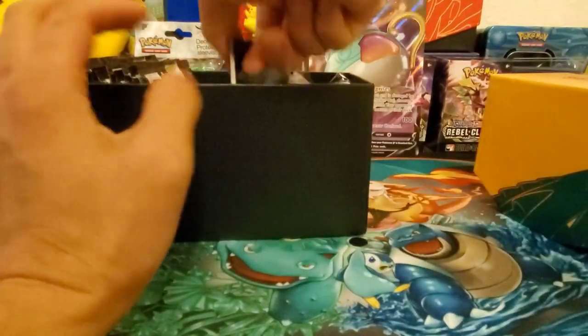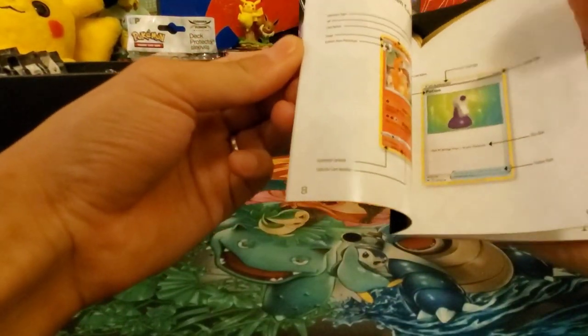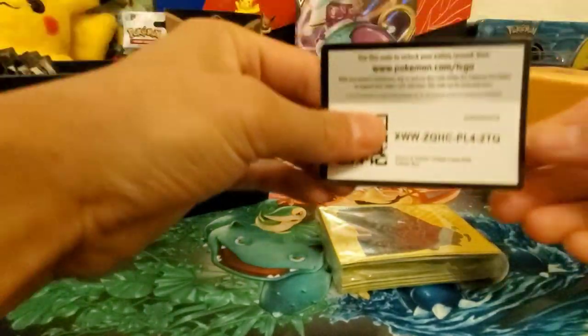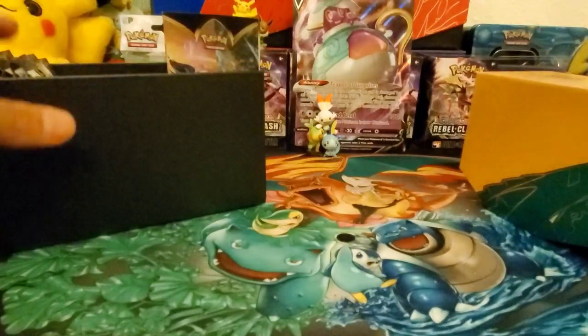Let's open up the ETB booklet again and go through everything since this is only the second day of it being officially released. Here's the ETB — something new that hasn't been in previous ETBs is this build-and-battle rulebook on how to play. Here's a code card, and there's a cool Coppajah VMAX sleeve, which is really cool.